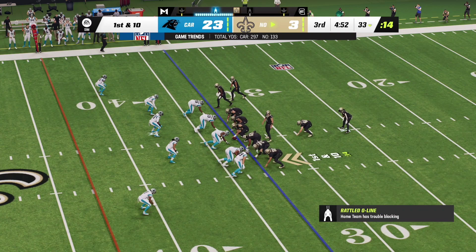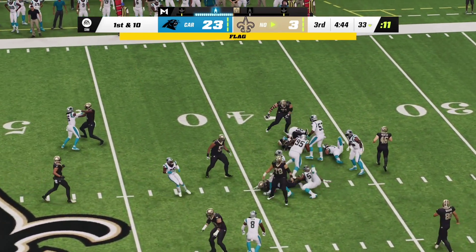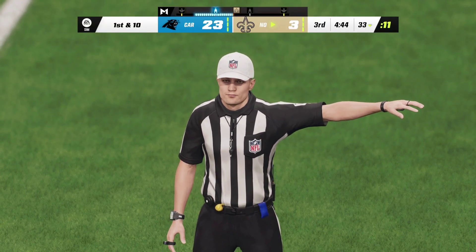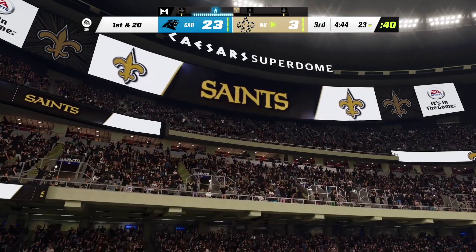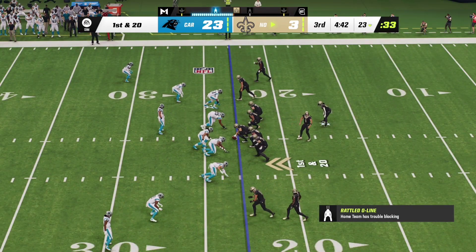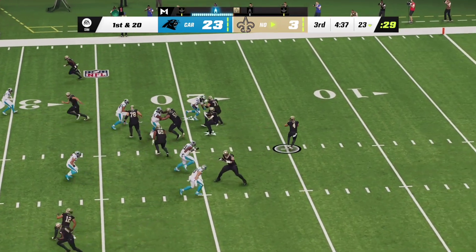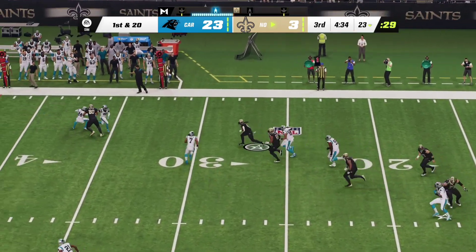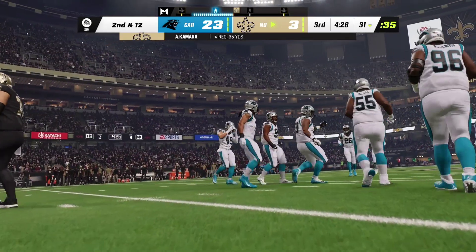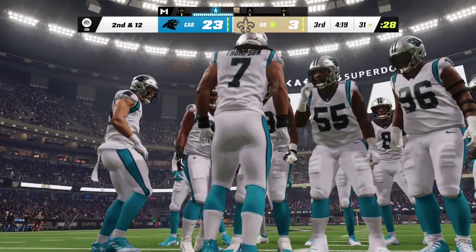First and ten now from the 33. Kamara up the middle — he'll work this one up to about the 38, but they get the tight end on a holding penalty. Carr — it's a screen pass, complete, taken down at the 31-yard line. Good yardage on first down — sometimes all you need on the screen is one key block to set your man free. Thomas catches it on second down, showing off a nice juke of the defender before the next wave brings him down — seven yards, third and four.